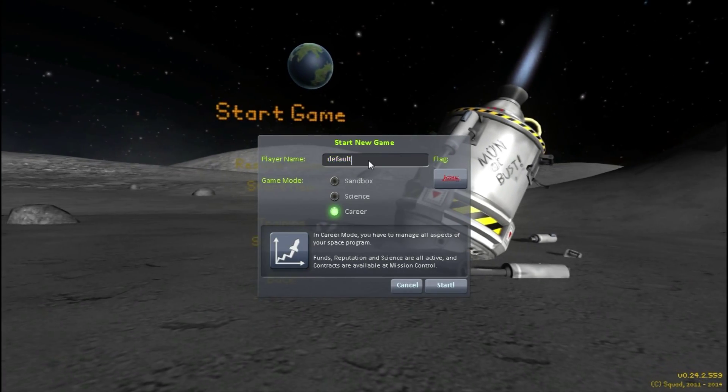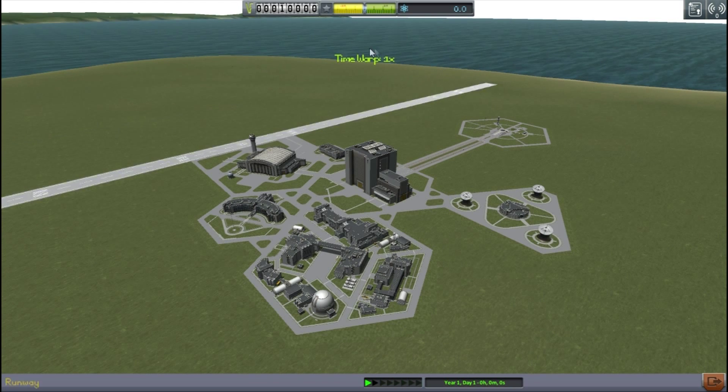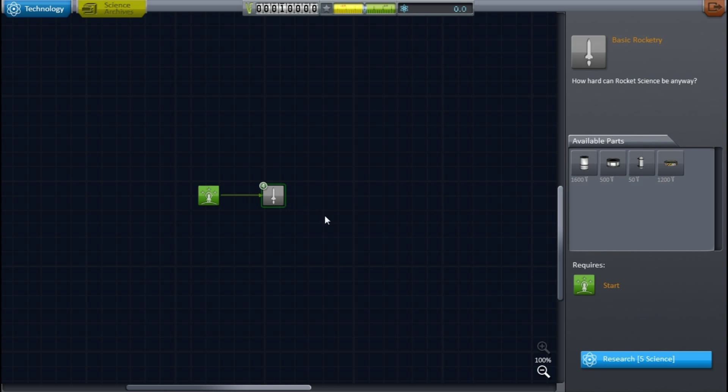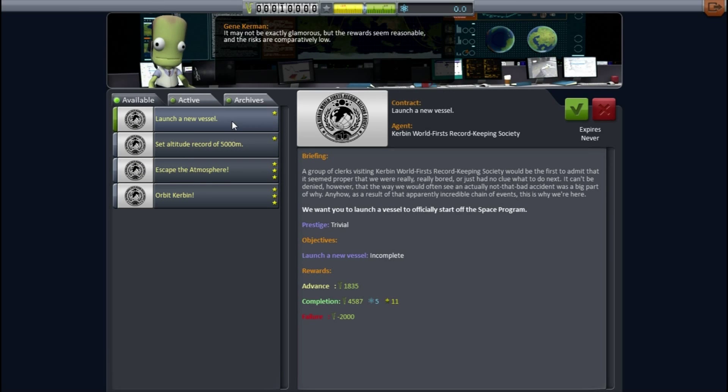Hello guys and welcome back to our let's play of KSP. It's been quite a while since we last played this and there's been some changes, so we've started up a new game. As you can see, there's a new interface at the top where we see credits, so we have to pay for parts, reputation, and research is back at zero. But the main new feature is contracts.